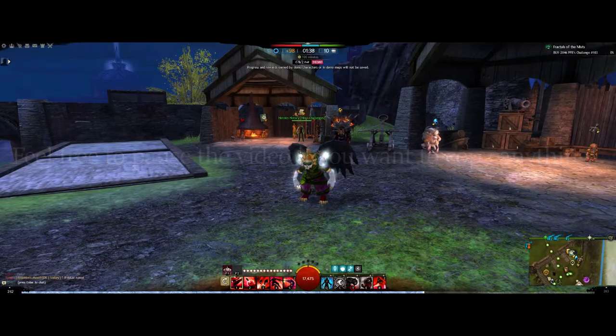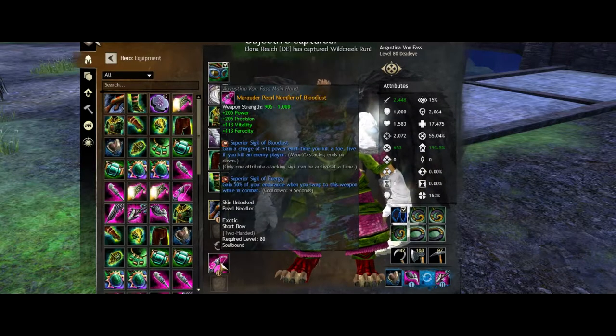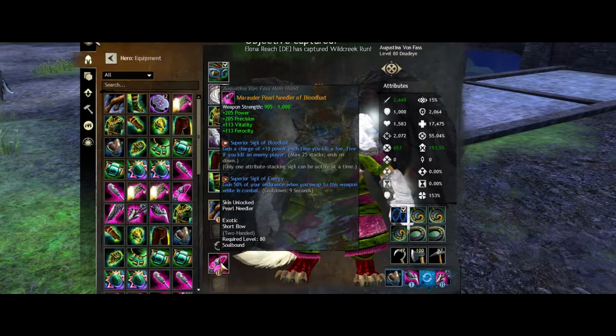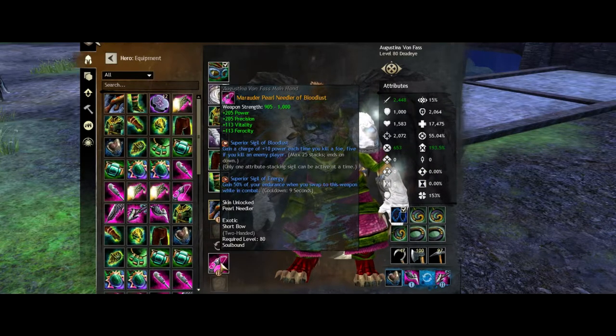First of all, the equipment. I've been playing full Marauder Gear, Runes of Flanks, and Sigil of Air and Fire on my rifle. I am playing a shortbow on my offhand because I think it's the best offhand weapon, even for ranged rifle thieves. On my shortbow, I'm going for Sigil of Energy and Sigil of Bloodlust.